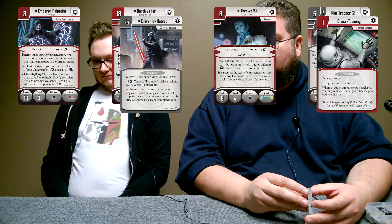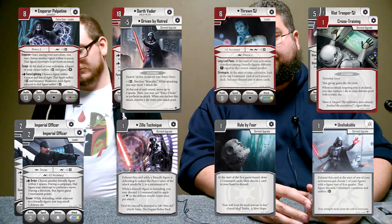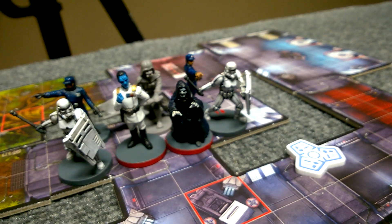I'm literally just playing what was suggested there. It's Palpatine, Vader with his fix, Thrawn, cross-trained Riot Troopers, two officers, Zillow, Rule by Fear, and Unshakable. A lot of powerful looking bad guys over there. Yep — quality versus quantity. I've got six figures, you've only got seven.